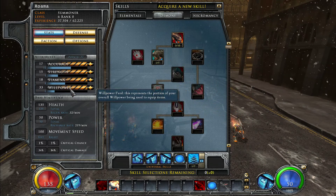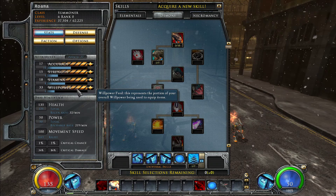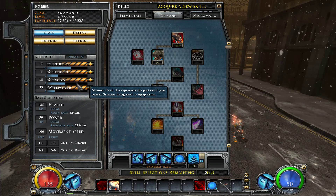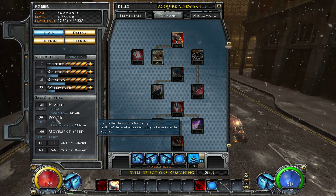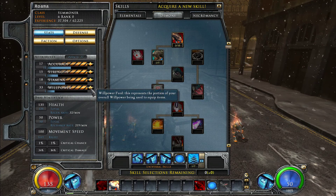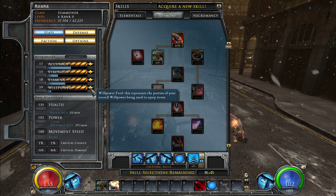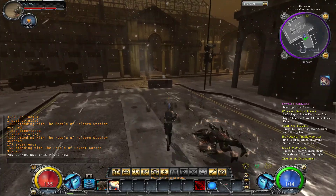Willpower is being used to equip items. How do I get more power? It's willpower. Let's give ourselves a hundred power or so — I accidentally pressed the button an extra time, so we'll just dump it all in willpower. There we go — now we can use that ability.